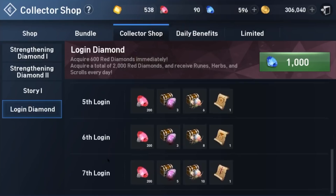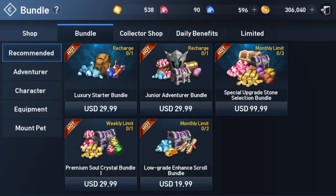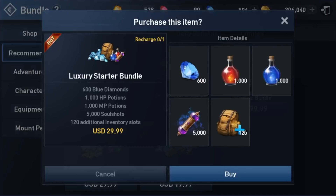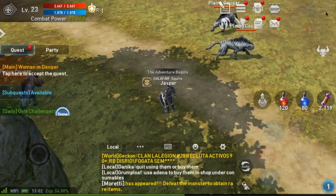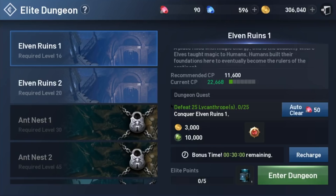Moving on to the bundles — I talked about storage space. The luxury starter bundle for $29.99 is probably the best deal because it gives you 120 additional backpack slots, which you're going to want. It also includes soul shots and potions, which are definitely helpful. The luxury starter bundle is one of my favorites — I haven't purchased it on this character yet since I'm not sure how much I'm going to be playing, as this is my alt versus my main.